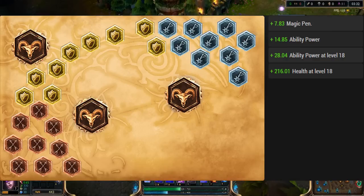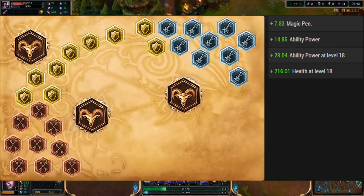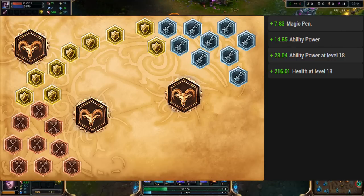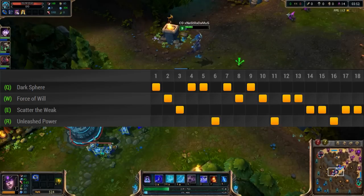Depends on what I feel like doing that day: three quints of AP and obviously magic penetration. Just for that extra bit of health, because you're not gonna need the armor - you're gonna build Zhonya's anyway. And unless there's an AD mid laner like Zed, there's no reason to have armor.